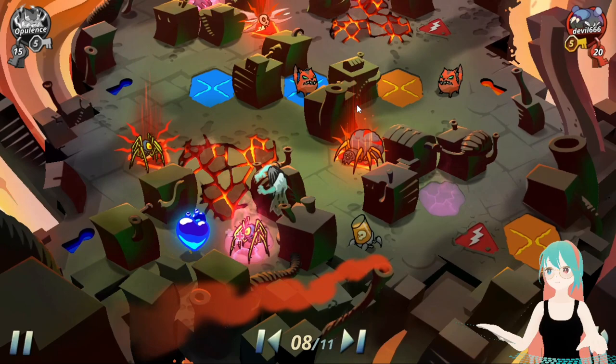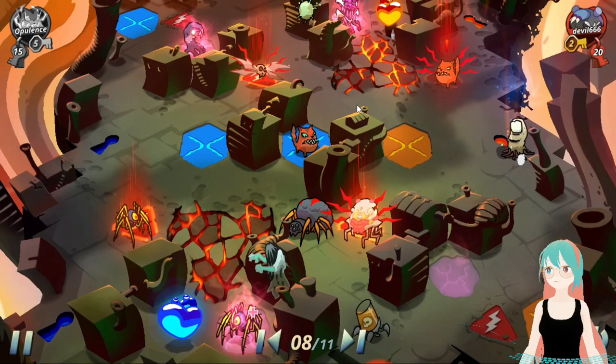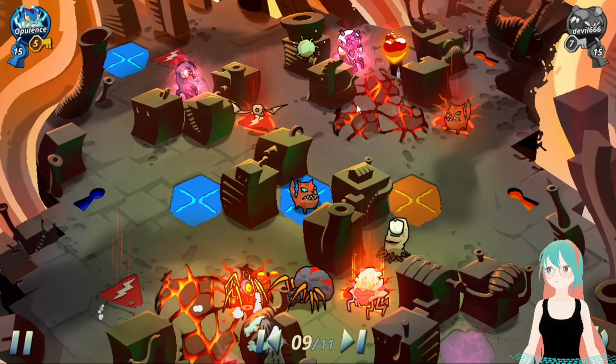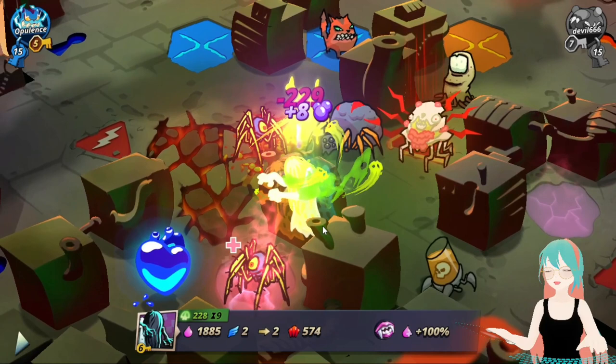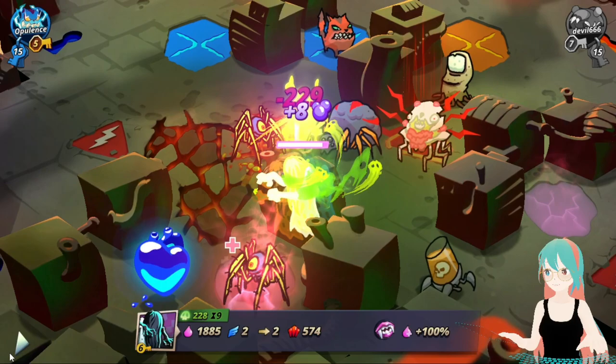Squiggles. Since he's rushing the heart, I think Squiggles is a good choice here. A wall. Opalens poisoned Alastor. I think he's trying to make Alastor retreat so that his poison will go away.